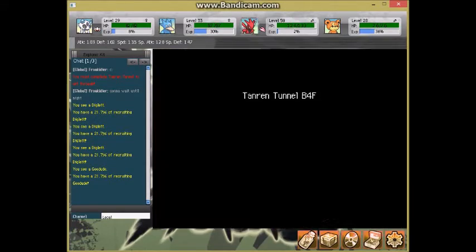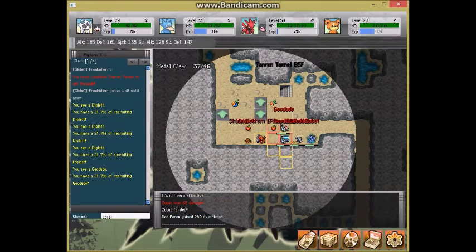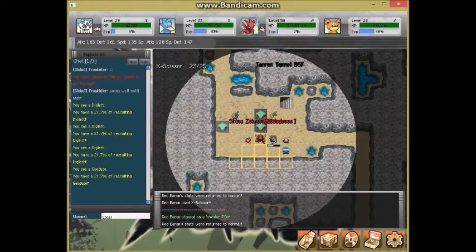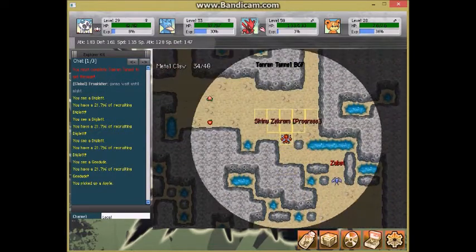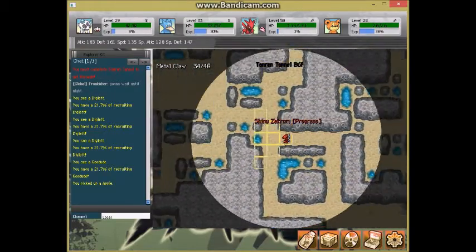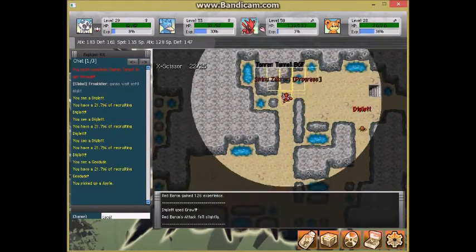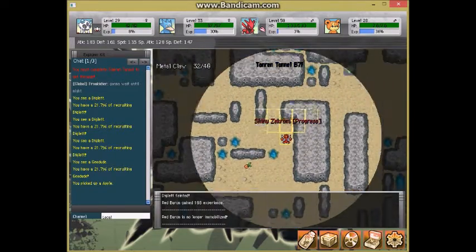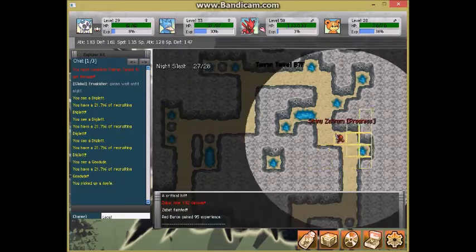We're on 6F in about a second. We are already almost halfway through the dungeon — believe it or not, this place is only 15 floors. It's a pretty quick place depending on how lucky you get with the stairs, but we should get through here fairly quickly because we are having no trouble finding the stairs right now.